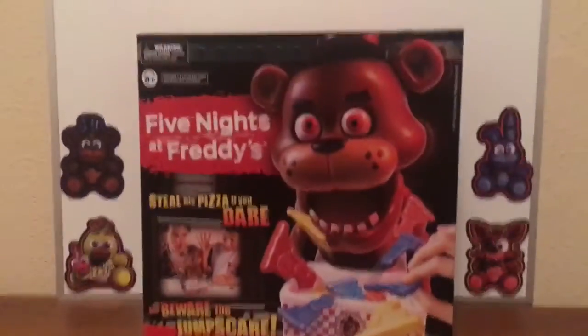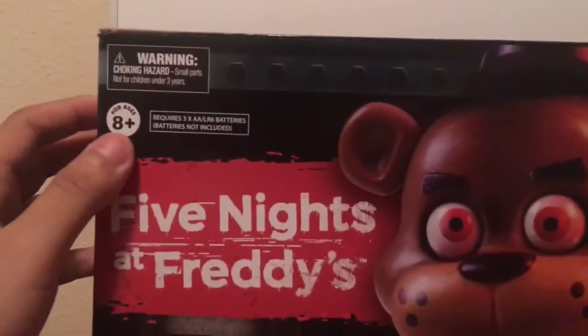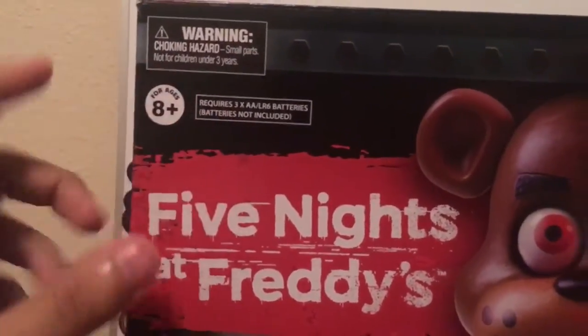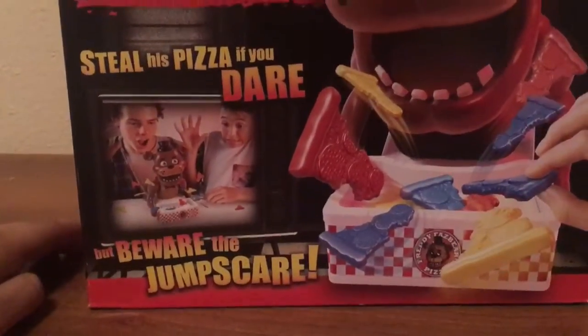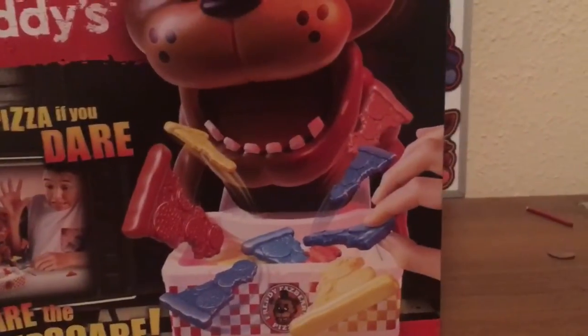I don't know how you guys look at it. Of course they made one for Five Nights at Freddy's. It's for ages 8 and up, it requires three double-A batteries — make sure you have three double-A batteries, it does not come with them. It says 'steal his pizza if you dare, but beware the jump scare,' and it shows Freddy jump-scaring the player.